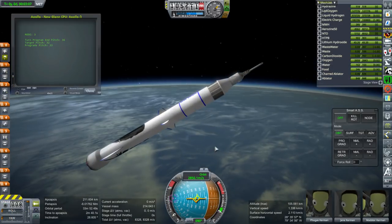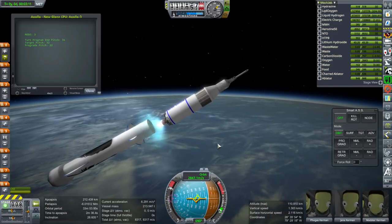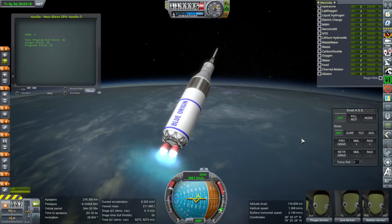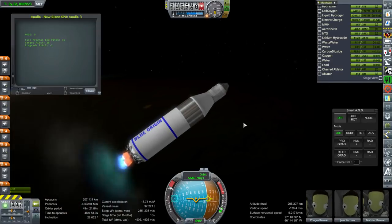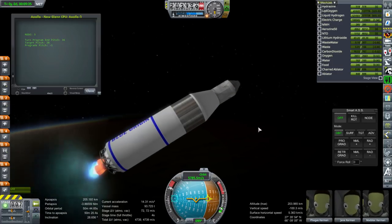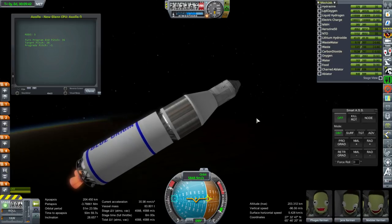First stage reserving its fuel and separating. Ignition of the second stage — is good. There goes the launch escape system. We're about to be done with the second stage. It certainly seems like we'll be using the service module to complete the transfer to the moon — that's not a surprise. And we are not going to be going back into the atmosphere, so that's a positive.